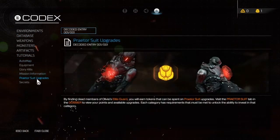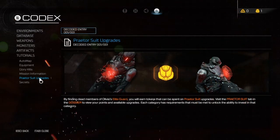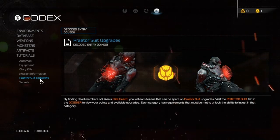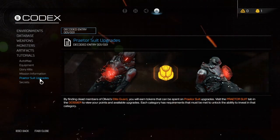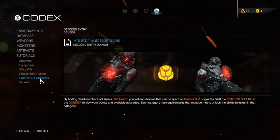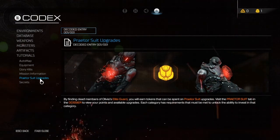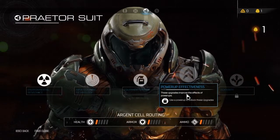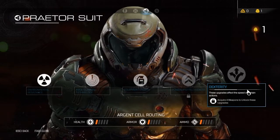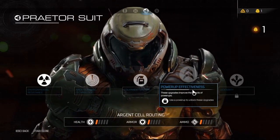What do we got in the tutorial here? Just some suit upgrade stuff — by finding some of Olivia's elite guard we'll earn suit tokens and we can visit the tab in the dossier to view our points and available upgrades. Each category has requirements that must be met to unlock the ability to invest in that category. Out of curiosity, can we see what we need for this stuff? Activate four weapons to unlock these upgrades, and use a power-up to unlock these upgrades.